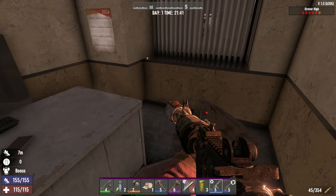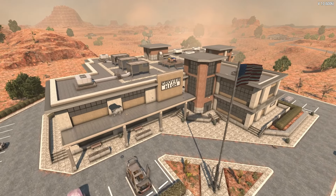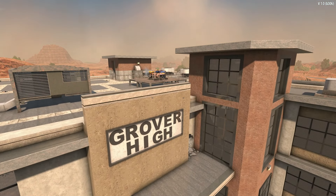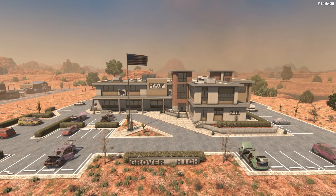Before you head home, make sure you do go and check out the principal's office for the safe. And there you go — that's pretty much everything you need to know about the brand new Grover High School that's been added with the 1.0 update for 7 Days to Die. Let me know if this was useful and what else you want me to do next. I'll see you right back for more 7 Days to Die guides and news soon. Bye bye.